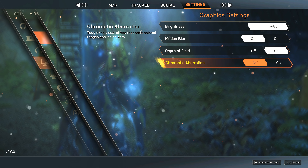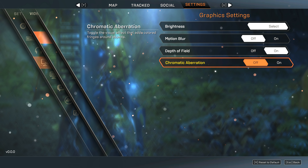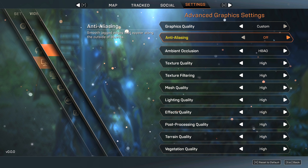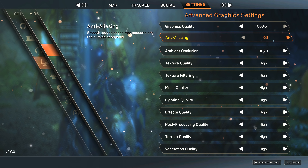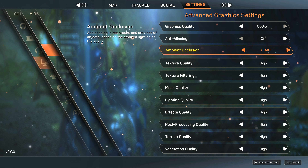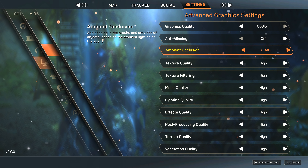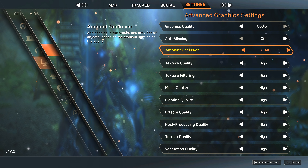For graphic settings, I've disabled motion blur. Depth of field I've left enabled. Chromatic aberration I've disabled as well — most of you guys really do not like it as it adds a multi-colored fringe around certain objects. I'm using no anti-aliasing whatsoever, but at 4K it's not a big deal. HBAO as the ambient occlusion method.